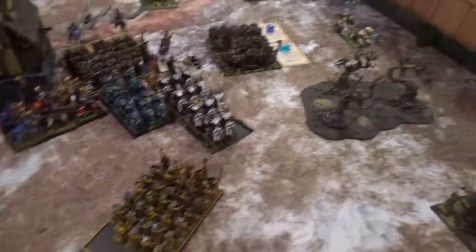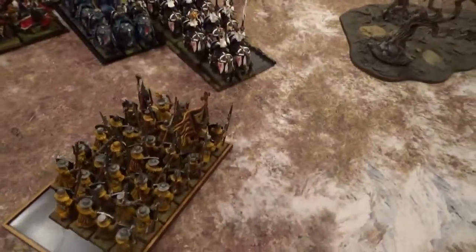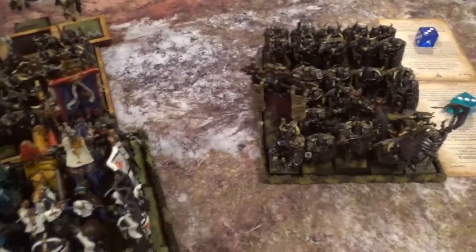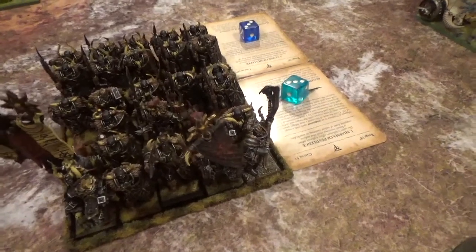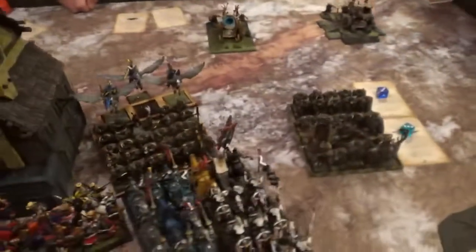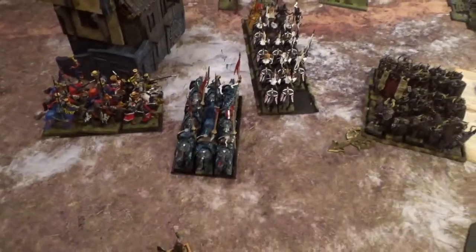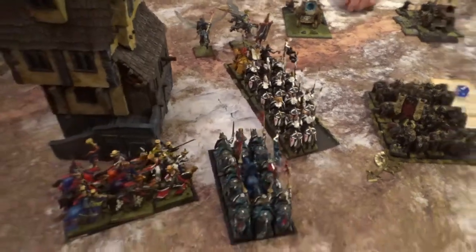Britannia turn two: I charged in basically everything — Pegasus Knights in the rear, Grail Knights in the flank, and the other unit in the front. I reformed here to get in range for spells. In the magic phase the Comet came down — only 2 inches range, so it hit the Knights of the Realm and a warrior unit. 12 hits each — didn't kill a single one on either. No wounds with archers or trebuchets. In close combat I won by about 8 wounds, broke him, he ran, I pursued with Knights of the Realm and Pegasus Knights and caught him.